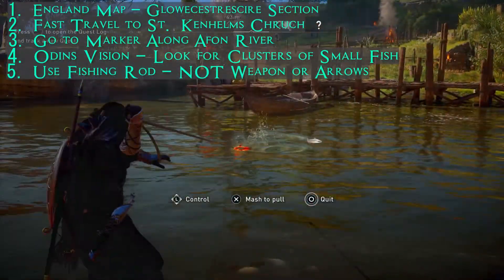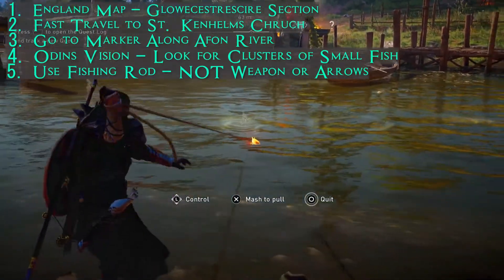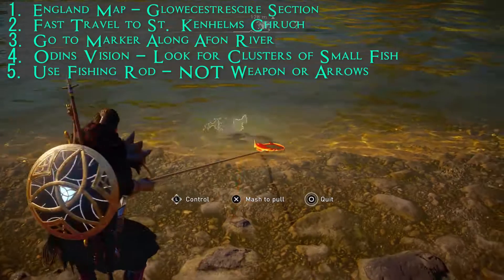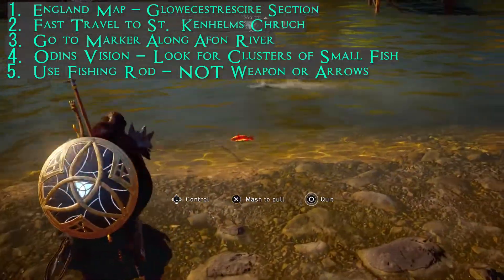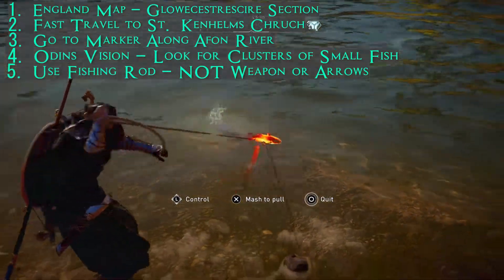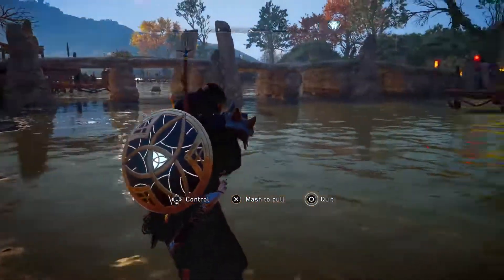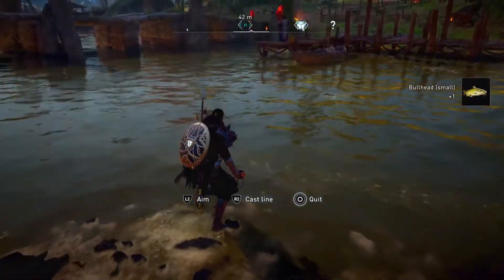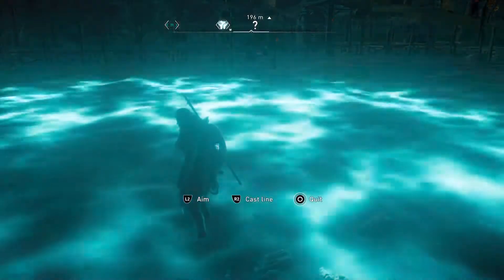One thing to keep in mind is that you should not catch the fish using your arrow or weapon to kill them. Definitely use your fishing line, because if you use an arrow or weapon, the fish in the vicinity will swim away — which isn't a big deal since you can always meditate or fast travel to respawn them. You'll also see small bullhead fish on the other side of this bridge and pretty much all along this river.